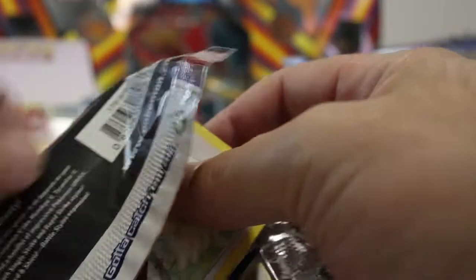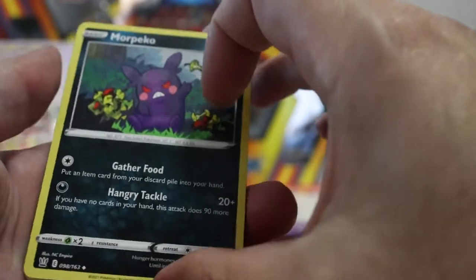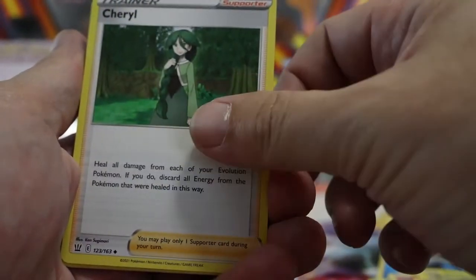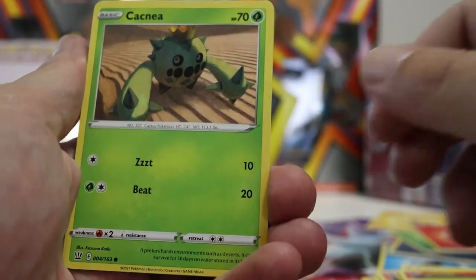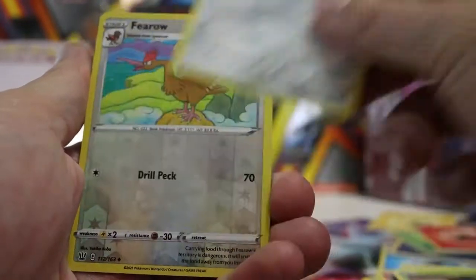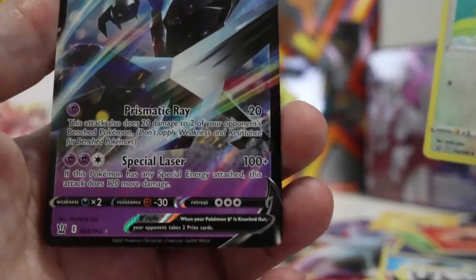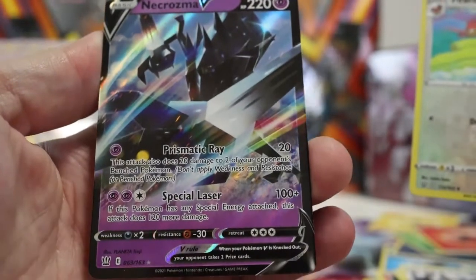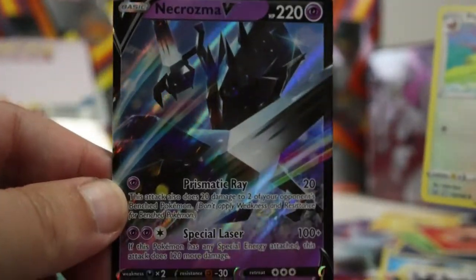Two packs to go. Code card — it is a happy code card. This one must be psychic — I had it wrong. I'm gonna go dark fire, hopefully a fire pull. More Pico, Dewblade, Cheryl, Spearow, Sizzlipede, Shinx — something in a rainbow I'm thinking — Cacnea, Ponyta. Reverse Ferrothorn... Necrozma V! Necrozma V ultra rare!